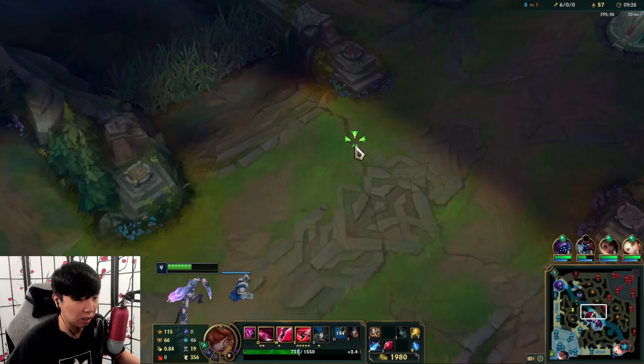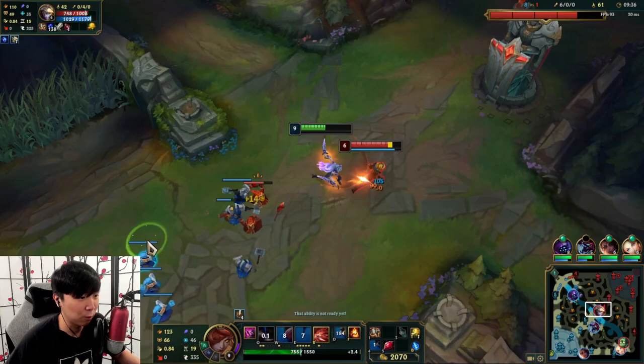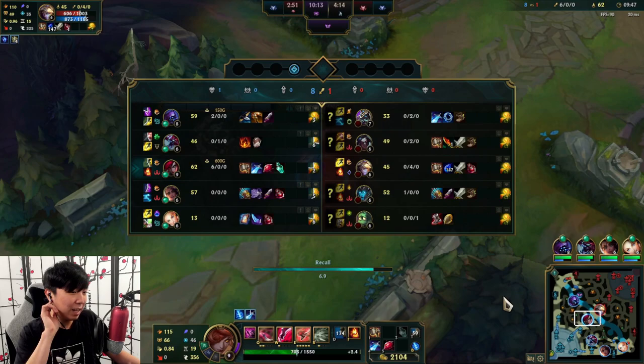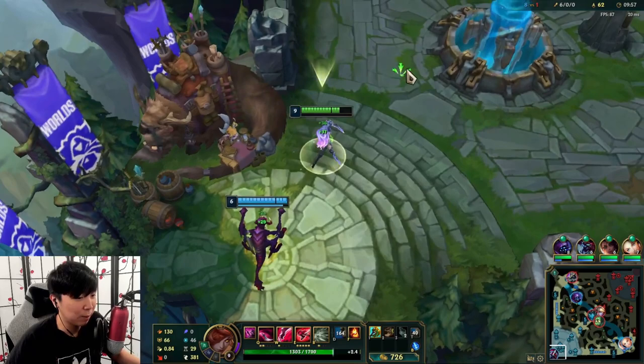I notice people are overextending a lot, and I can kind of tell where they want to place themselves — people want to go for kills most of the time. I feel like in this elo a lot of the gameplay is just based around kills. At least that's my assumption so far.